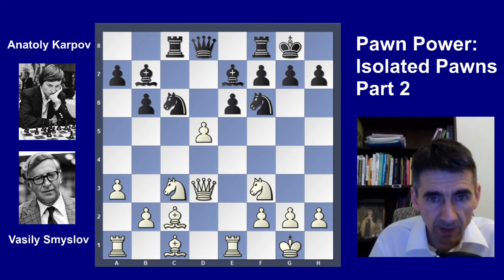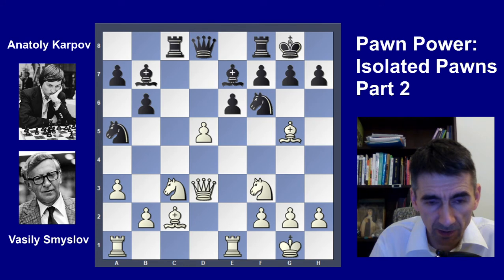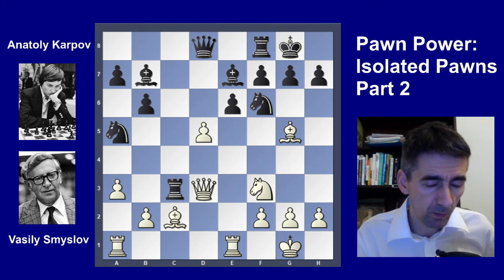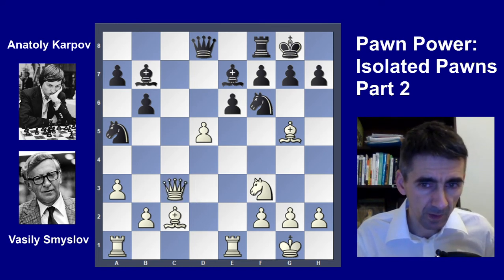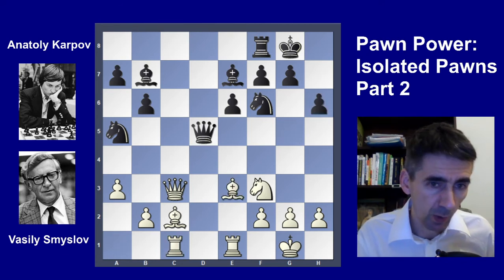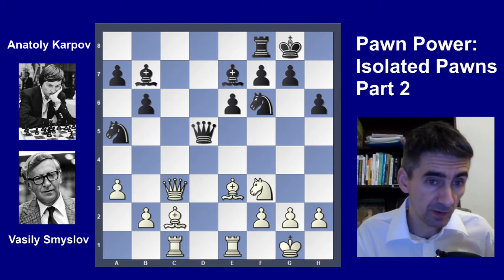After d5, probably the best move is Na5, but still White is very active. Bg5 — the best chance for Black is Bxf6, the exchange, to distract the queen. Qxf6, Qxd5, Rc1, Rxf6, Bxf3. White has the exchange advantage for one pawn, which is still a pretty good advantage for White.